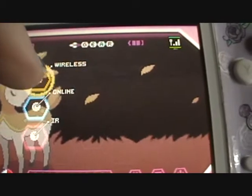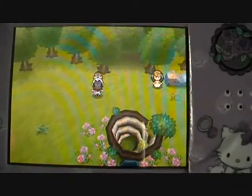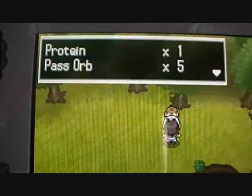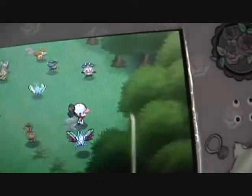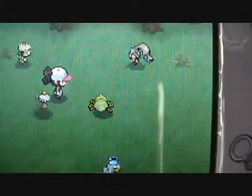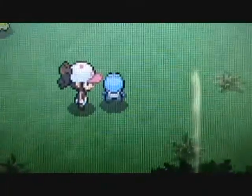Now I'm going to go to the Entralink. First, I'm going to grab some items. Now I'm going to go inside the forest. Let's go see my new Pokemon. And there's my Smeargle right there, and there's Croagunk — what a cutie pie. Thanks for watching; see you next time.